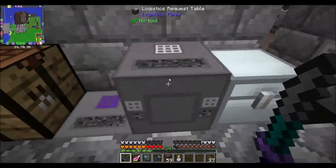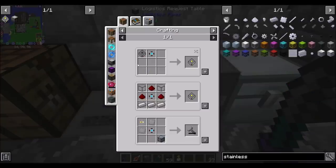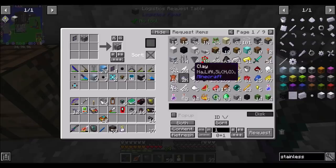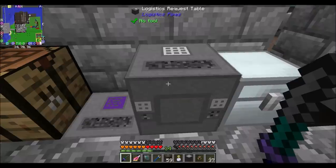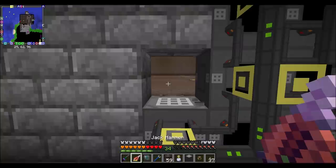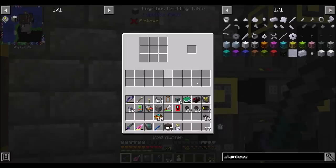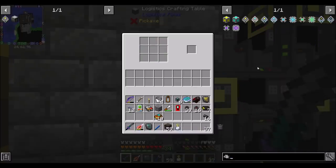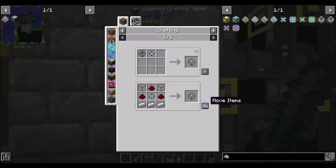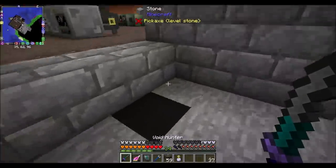I just made myself a 4K storage component, which can be turned into a 4K storage cell. Let's make that happen. Between episodes I did a little bit of logistics pipes crafting automation stuff. So now let's teach the system how to make 4K storage cells, then import that and everybody's a winner.